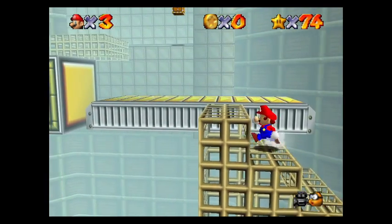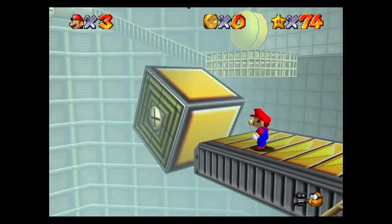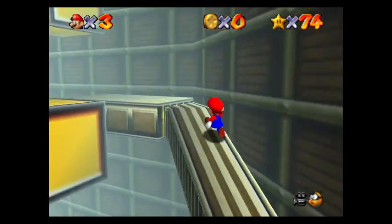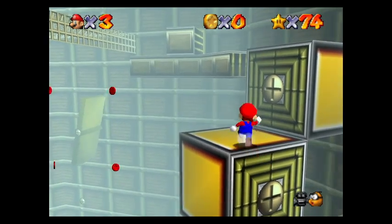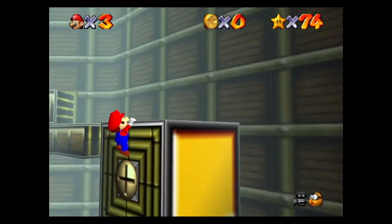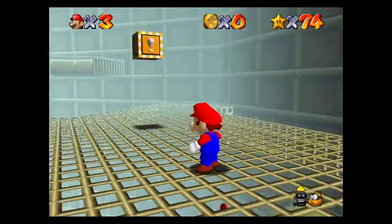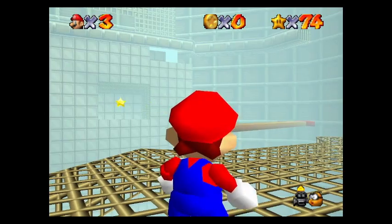Move the camera. Luckily this one's pretty easy. Wait for you to go — there we go. Get up this stupid thing. Thank you. Right there is the hand thing — all we have to do is hop on that hand and then get over there to the star.